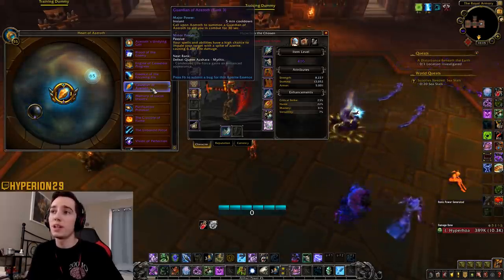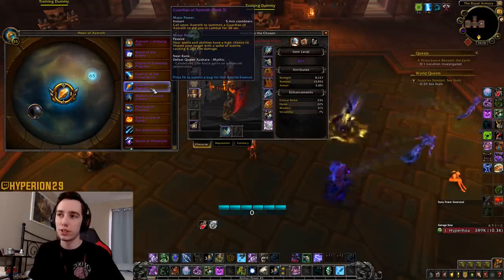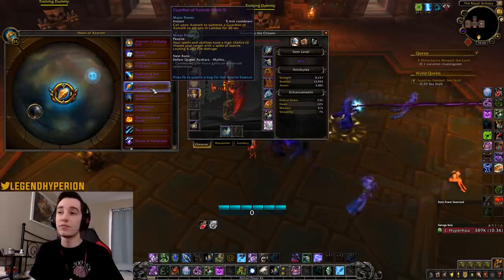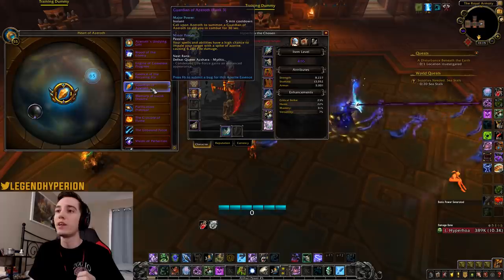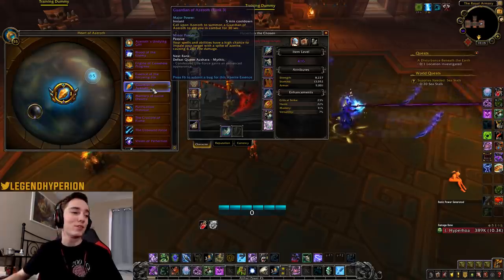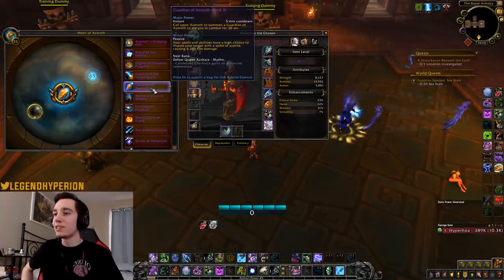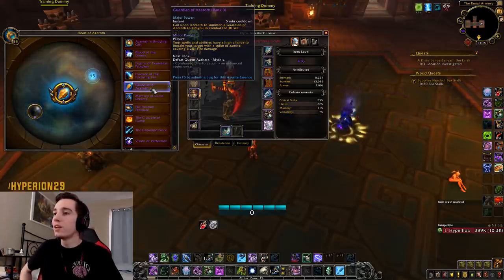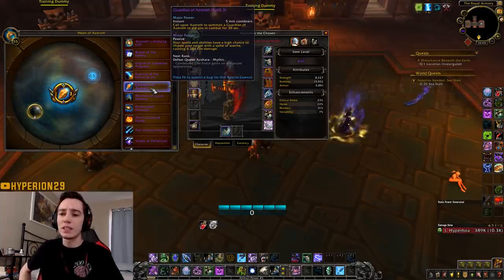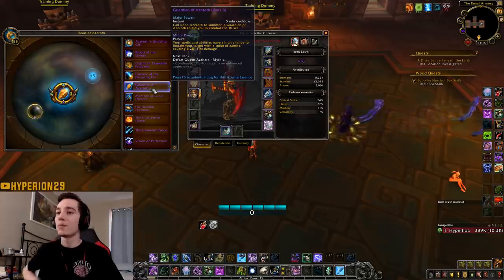For the passive: your spells and abilities have a high chance to impale your target with an Azerite spike, dealing roughly 6,281 fire damage and increasing damage taken by 15% for 8 seconds — though the tooltip is bugged. They really need to reword it to say 'low chance' because the proc rate is absolutely abysmal — maybe one proc per minute during my testing. Hopefully they increase the proc rate, or if they keep it low, increase the damage.